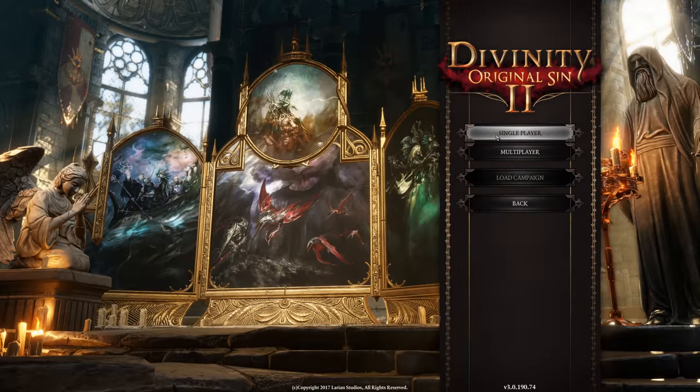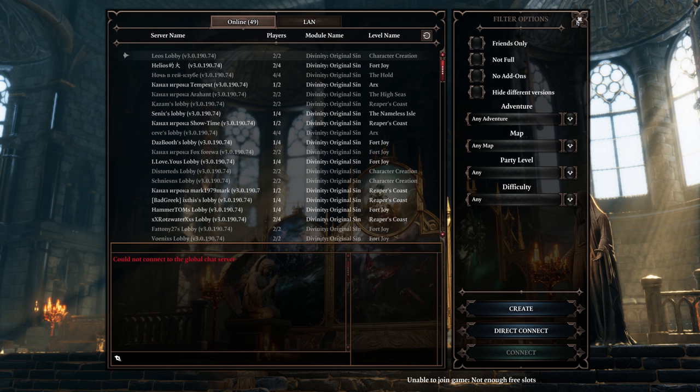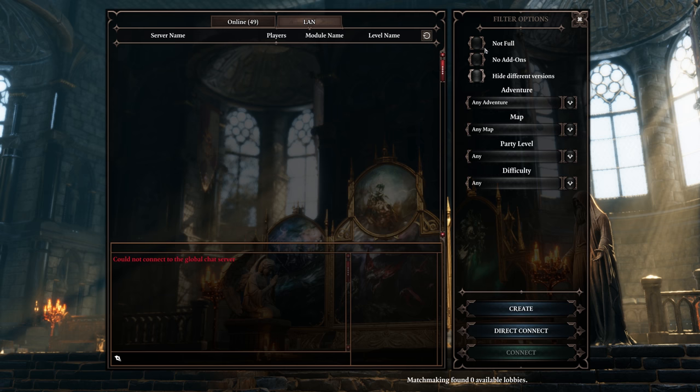For Story mode, choose Single Player. For Multiplayer, of course, choose Multiplayer — it is for playing with your friends. You can join one of the public servers or make an online connection with your friends to explore this game together.